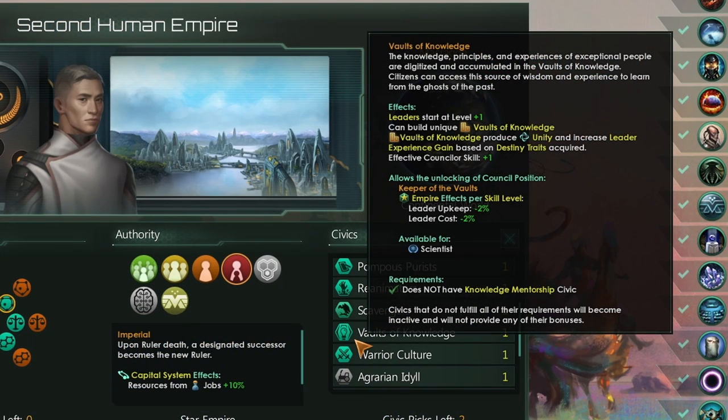Vaults of Knowledge is probably the civic most tied into this DLC. This lets your leaders start at one level higher, and all of your counselors will be slightly more effective with their bonuses. You also get access to the Vaults of Knowledge building. However, the Vaults of Knowledge is really not amazing — you get 5 unity and 1% additional leader experience per level 8 leader or destiny trait you end up with in your empire. That's really not fantastic. I really think this Vault of Knowledge needs a rebalance. It needs to be more powerful — something along the lines of +5 experience would probably be much more impactful.